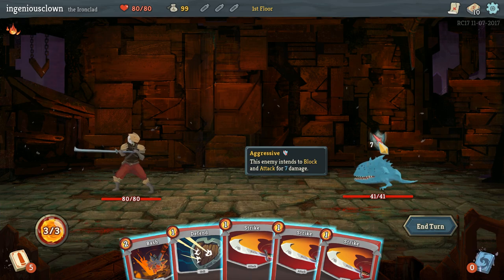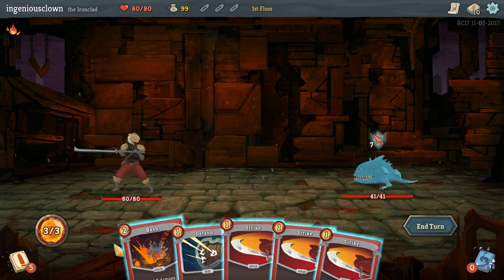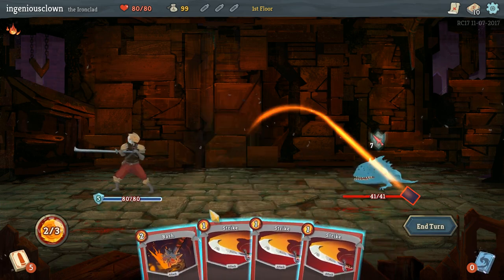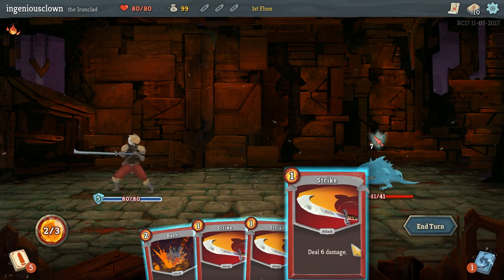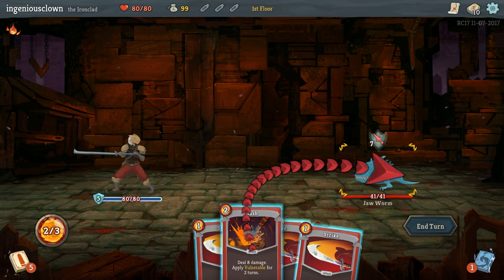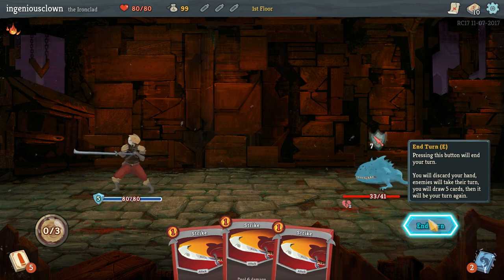He intends to attack me for seven damage - seems pretty straightforward. I can make him vulnerable. These are all strikes. Let's go ahead and block. Wait, I can play twice? I have this much energy - alright, then we'll bash him too. And then we'll end turn, because we're out.